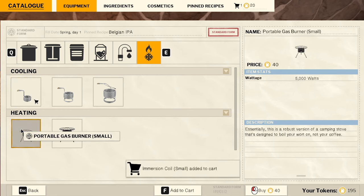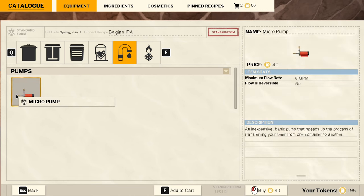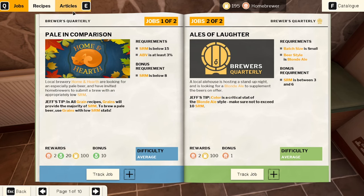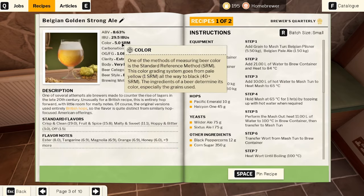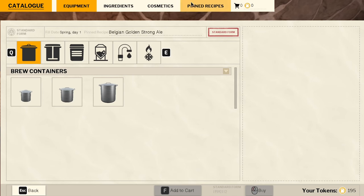Let's go with an immersion coil, a small gas burner, and a micro pump. We need to be careful here and look at pale ale — in all grain recipes, grains provide the majority of SRM. To brew a pale beer, use grains with low SRM stats. Looking at the Belgian Golden Strong Ale: ABV and SRM lower than 15%. The next one is American Brown Ale — we don't want that one. Let's go to the catalog, pinned recipes.